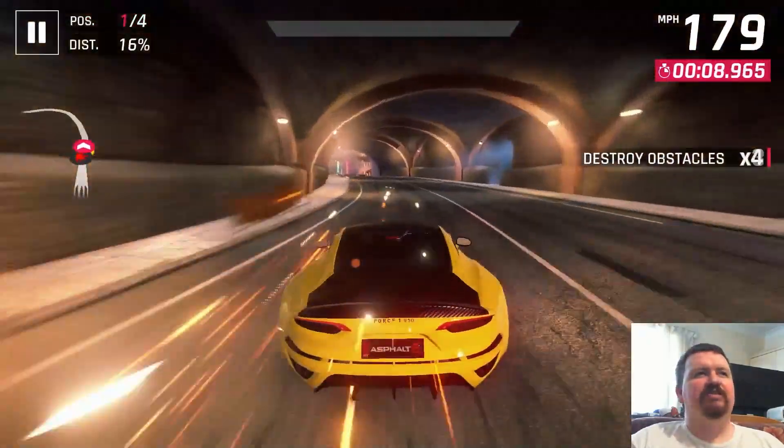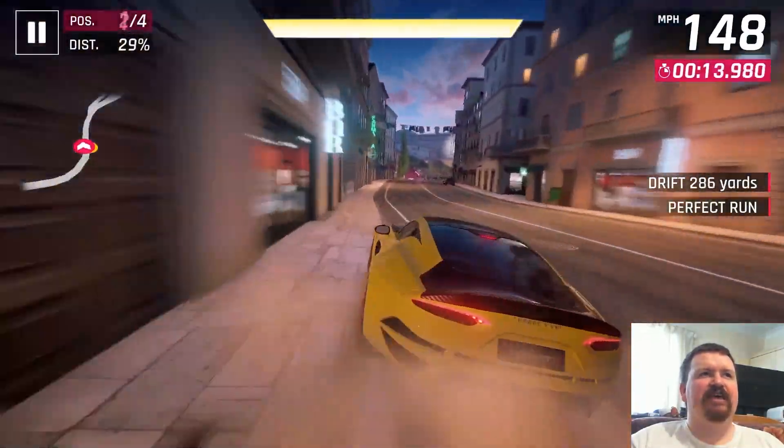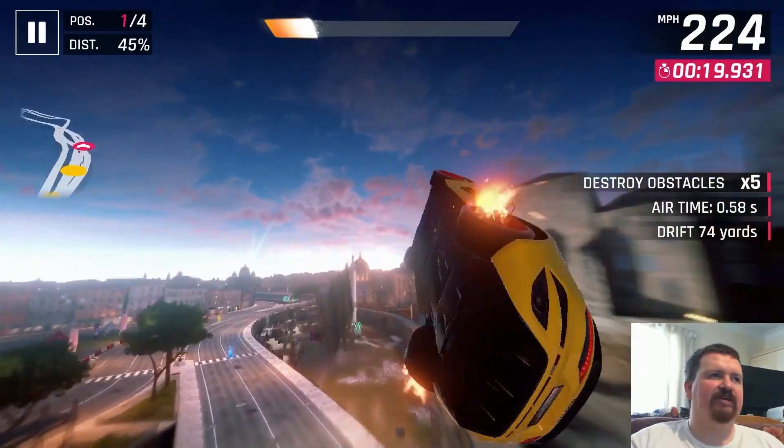Normally wouldn't use Nitro on that first area coming through here, but it's just a case of if the AI is going to impact into the side of you — just quickly double tap an Imperfect Nitro just to get them off your case.